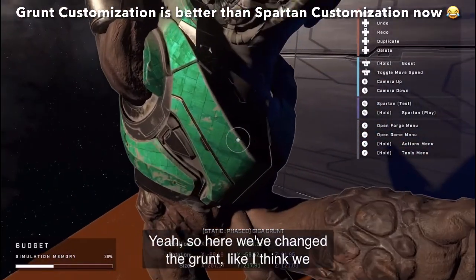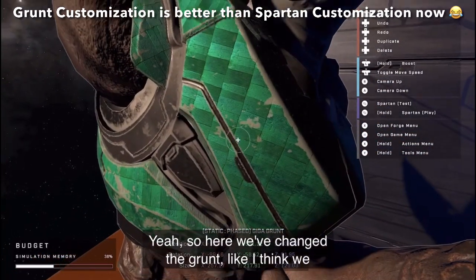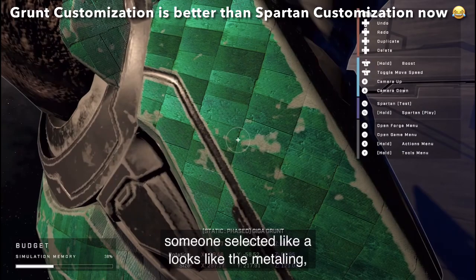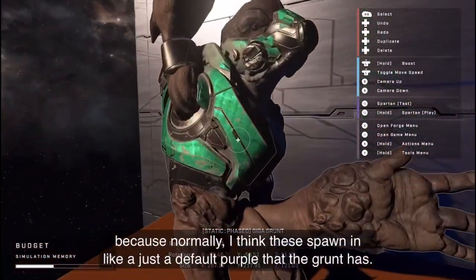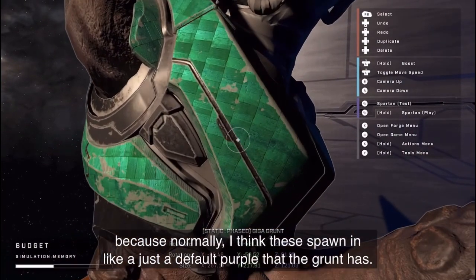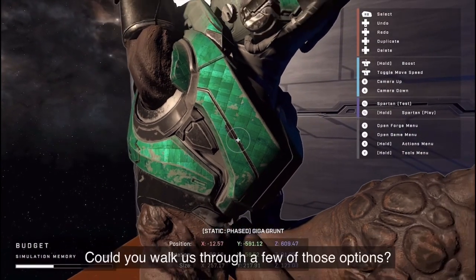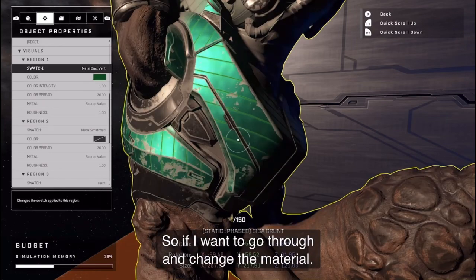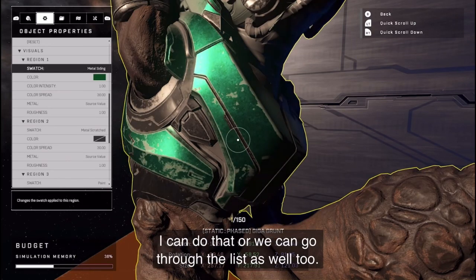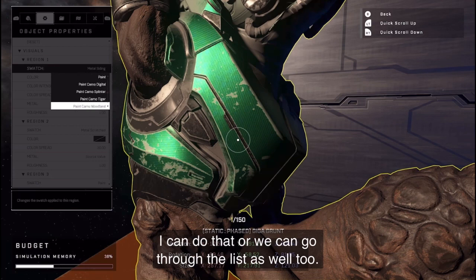So here we've changed the grunt — I think someone selected a metal look. I normally think the grunt spawns in a default purple. Could you walk us through a few of those options? If I want to go through and change the material, I can do that, or we can go through the list as well.